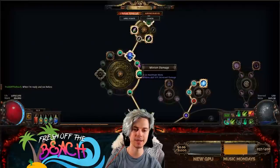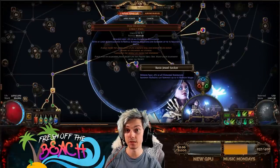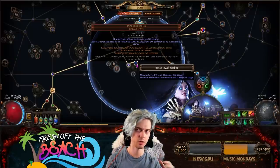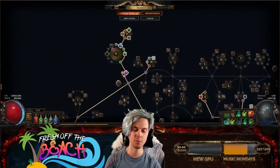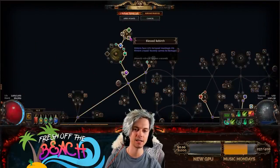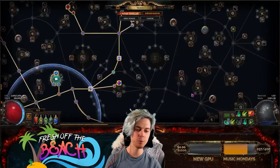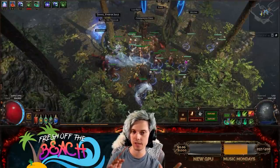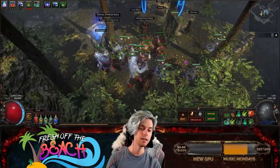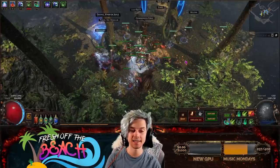Summoning Skeletons with the Dead Reckoning jewel right here, which at this point in the league is only three or four Chaos. We geared the rest with a pretty poor 10-passive minion large cluster and a 5-passive Blessed Rebirth Dreadmarch right here. We've probably put maybe half of the Exalted Orb or a little bit more into the build, and we're gearing up into tier 8 maps.